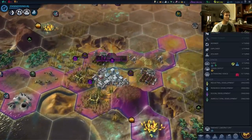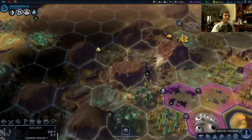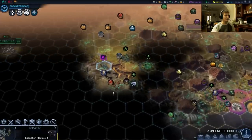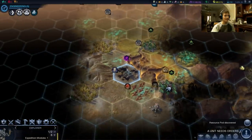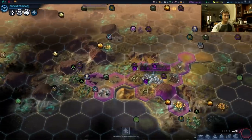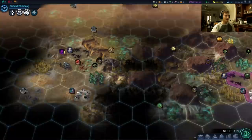Now we're done with the lab, and we can go ahead and pick up the trade depot. This is really going to kickstart our production and help us out. We just grew to six — that's nice. We have another eleven turns until we hit seven. There's another alien skeleton and another resource pod. We're going to try to grab the resource pod, but hopefully there's not a nest right here. We're ending the turn on the resource pod, so let's just wait another turn.